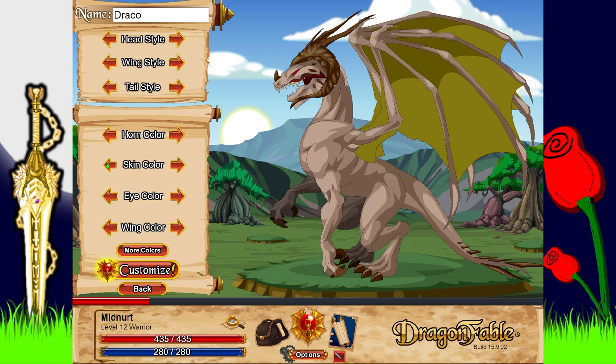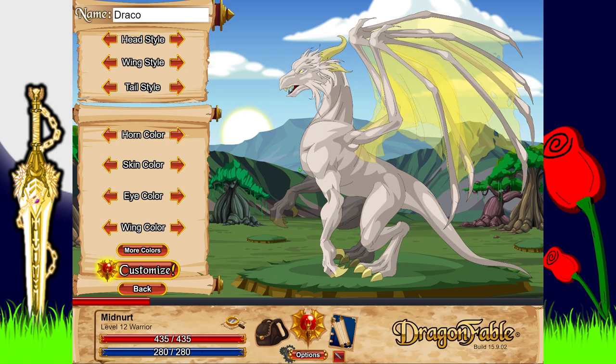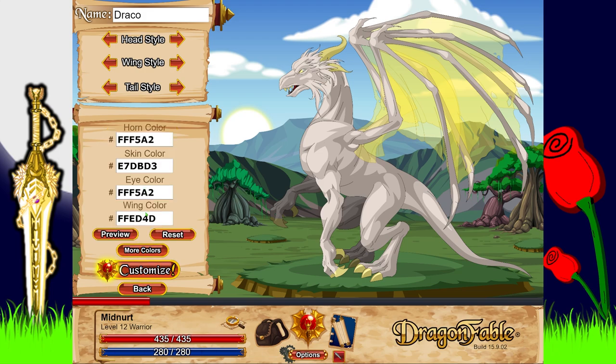I want to go for like a white dragon — I think I like it. Great — customize! Oh you can do more colors and enter custom values, which is pretty cool. The armor coloration does it as well — that looks pretty cool either way.